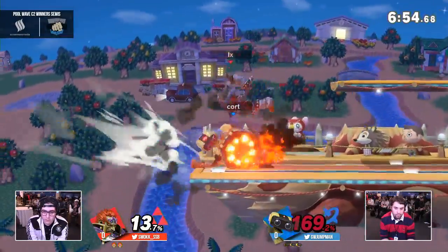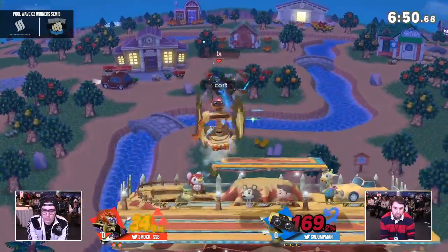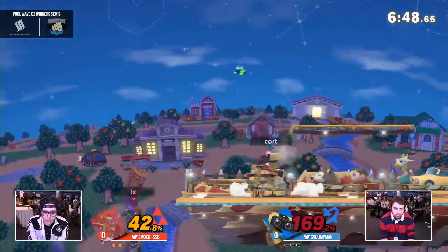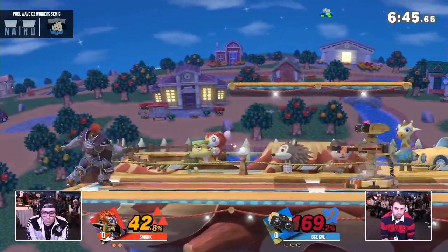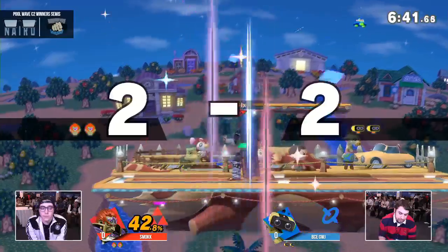Rob has plenty of maneuvers for his tricky recovery as it has been buffed. He now can double jump after he uses his up-B initially, which he used to not be able to do. That and directional air dodging helps him out a lot. It helps him out for baits — helps him fly up high and then air dodge back to regain the ledge.